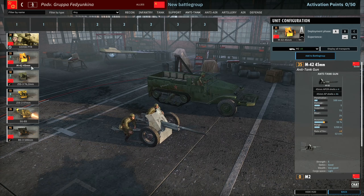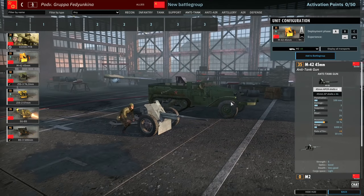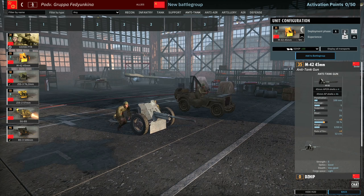The 45mm AT guns are available but only 1250m range now, and the APCR is even less at 1000m range, so definitely be careful. You're going to have to ambush a lot more and drive them closer if you want to go for transport snipes.